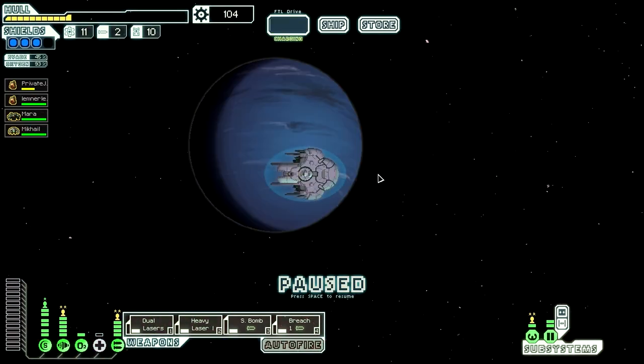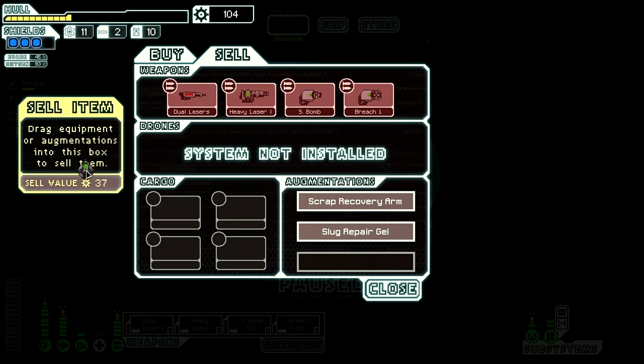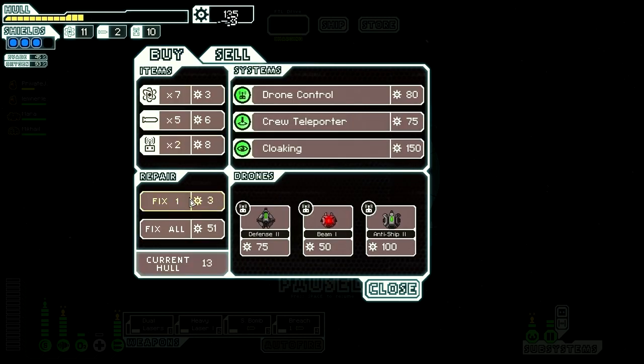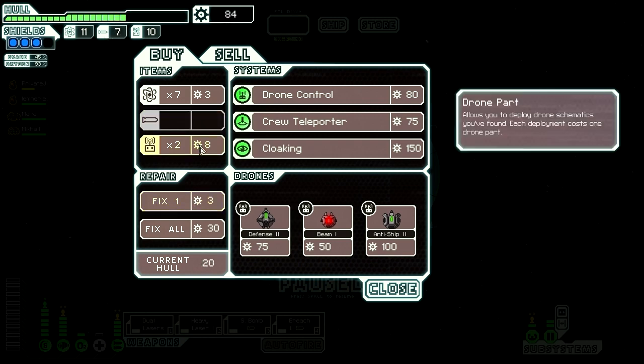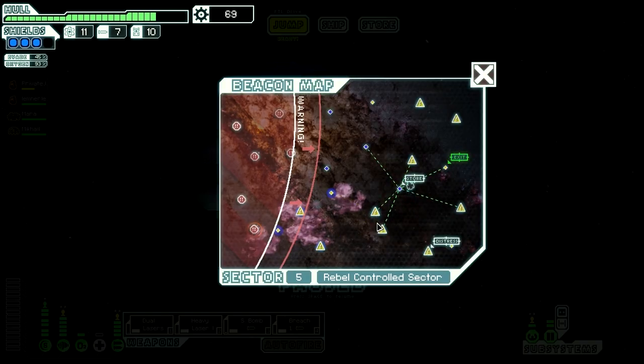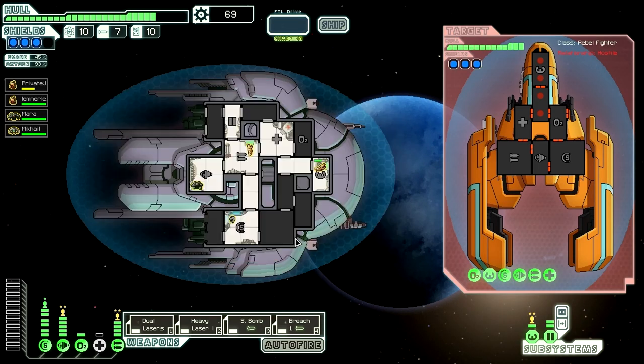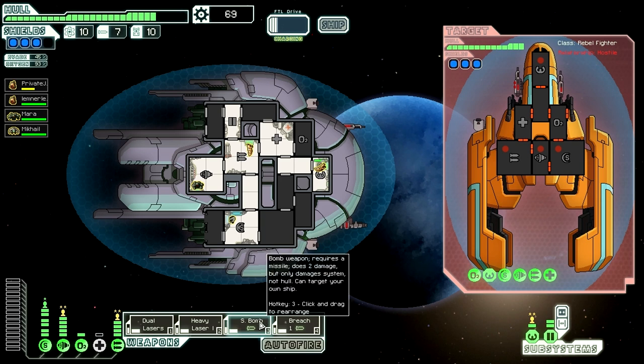Oh man. No freaking weapons. I mean, they've got an anti-ship, but that's not what I need right now. Going to repair a bit, get some missiles. I hate paying for missiles. I'll just have to hold out a little bit. Every enemy I encounter now — complete reliance on bombs, and I'm cutting it so close.